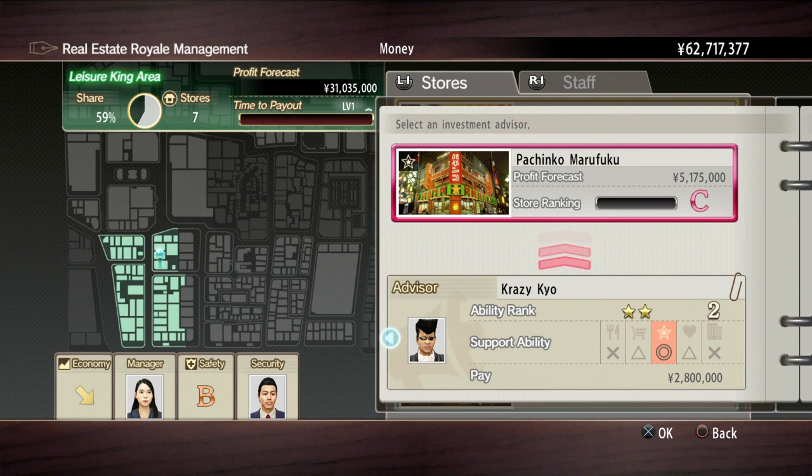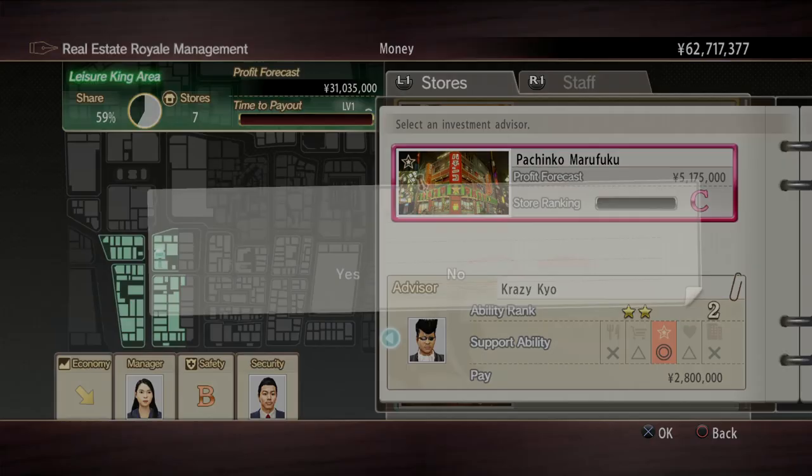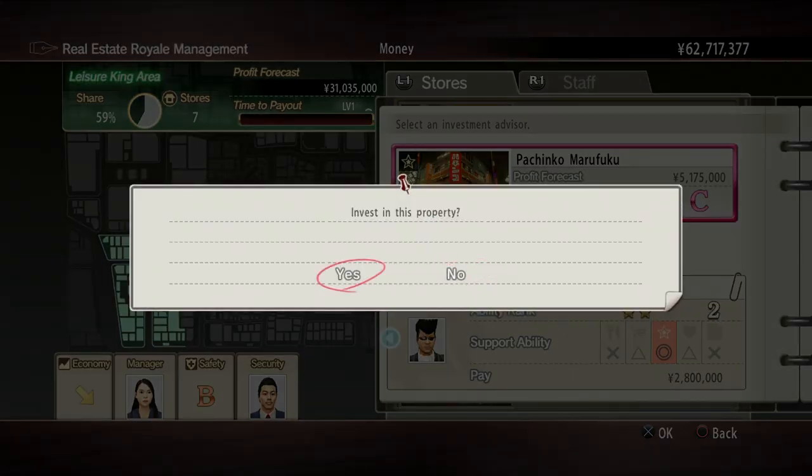So as you can see, it would make most sense for Crazy Keo to invest in this property — to send that advisor — because he's got a double circle, which means that he's very good at this. So we'll actually send him to invest. It really doesn't matter about how much you're paying them. You really want to focus on who's best for the job.